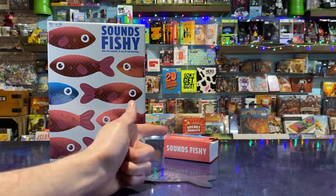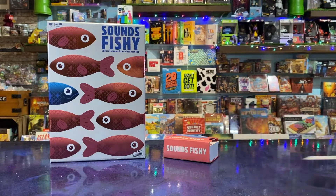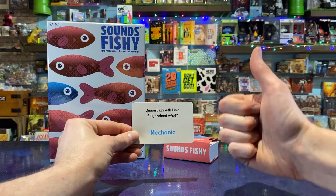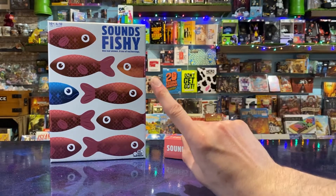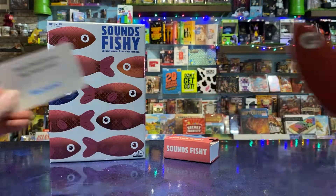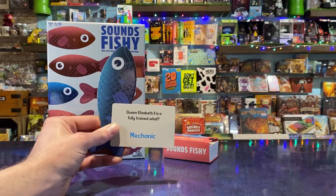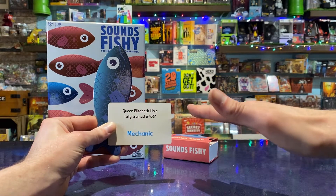Take a peek at your little fishy, but don't let the guesser see. Each round, the guesser draws a question, holds it up with the blue answer facing away from them so everyone apart from them can see it, and reads the question aloud. Then everyone has 15 seconds to craft a fishy little answer. Red herrings must attempt to make the guesser think their lie is the truth. The true blue kipper must give the answer on the back of the card while making it sound suspicious.